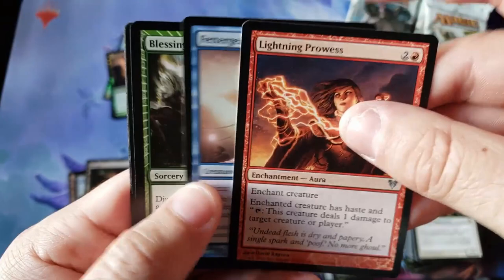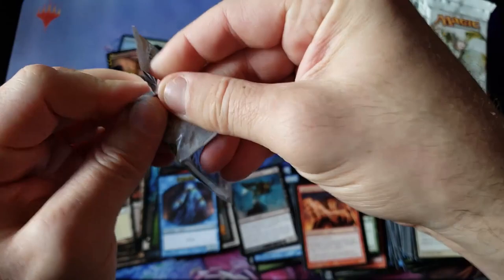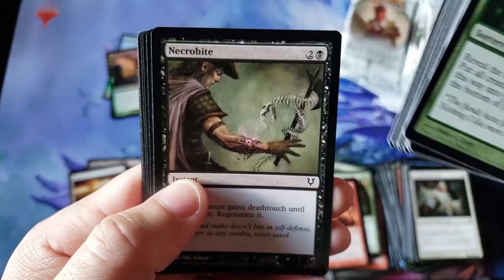Original Cavern of Souls, everybody. The card that if Wizards actually knew the future, they would have printed it at Mythic and not rare. We got it already, folks. What's Cavern of Souls' original — 60, 80 bucks? You know Wizards would have put Cavern of Souls at Mythic if they knew. Even in all the reprints in the future, they left it at Mythic.